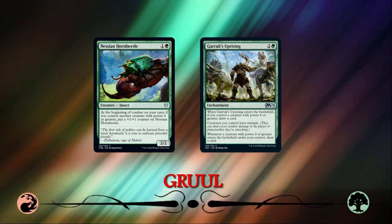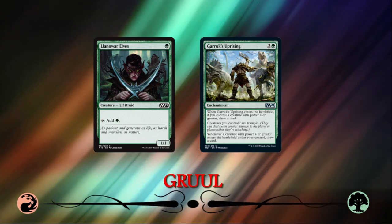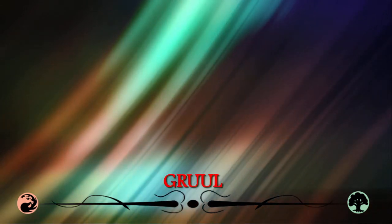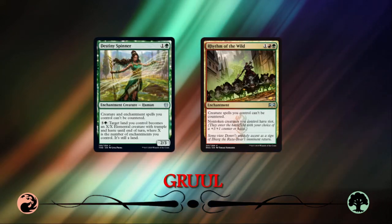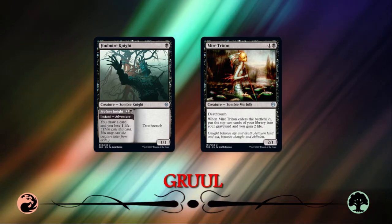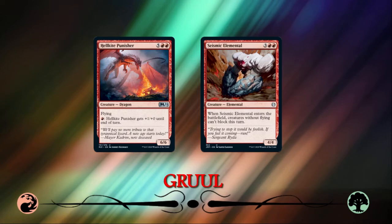Gruul is one of those archetypes that lives or dies by some of its key cards. Llanowar Elves is irreplaceable as our only 1-mana accelerant below rare on Arena, and leads to your most unbeatable draws. Garruk's Uprising is a card advantage machine for Gruul decks, and the trample it grants to all of your creatures is usually extremely relevant. Note that Gruul has a few obvious weaknesses: blue decks are happy to let your mana dorks resolve and focus on countering your ramp targets, so try to pick up Destiny Spinner or Rhythm of the Wild for those matchups. Black also has access to deathtouch creatures that can brick-wall a large green creature. Much of what Gruul cares about is green, so the red half mostly provides efficient removal and top-end beaters — in a lot of ways it's a nearly mono-green deck that often splashes the best red cards you happen to pick up.